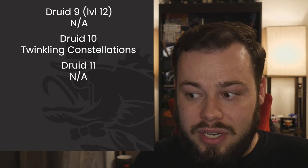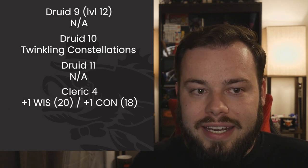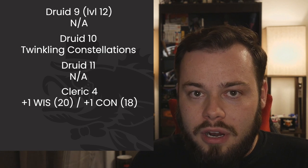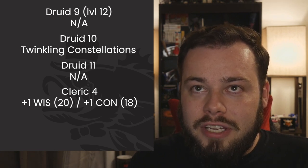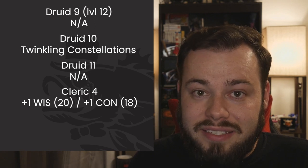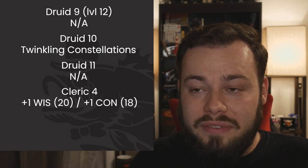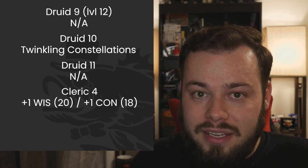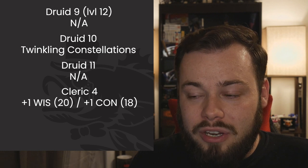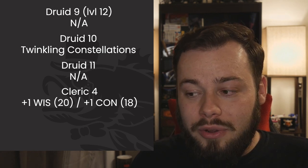At Cleric 4 we get an ASI, and I'm going plus 1 Wisdom plus 1 Constitution for a 20 and an 18 respectively. With proficiency in Constitution saving throws and a plus 4 Constitution modifier, we now have to take a massive amount of damage at once to lose concentration. On the next turn we can swap to Chalice and heal our friends — we're a very durable build that's also very good at healing others.